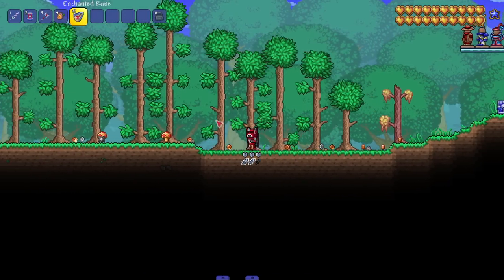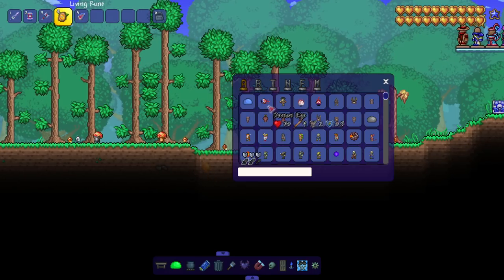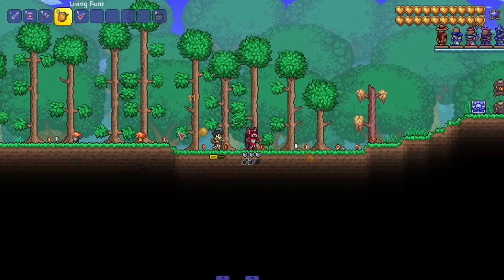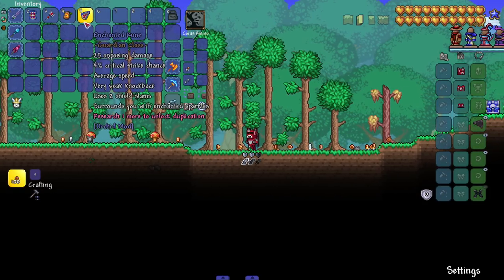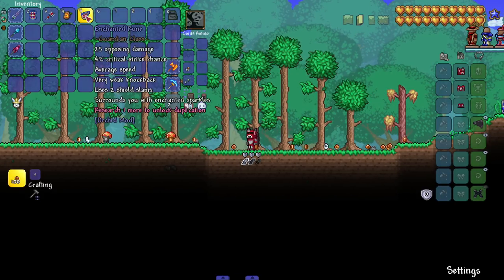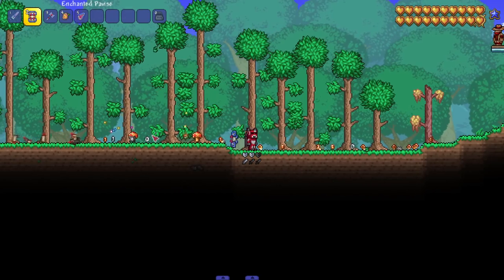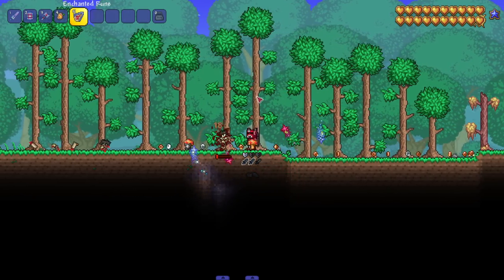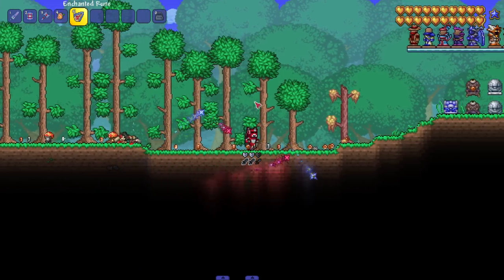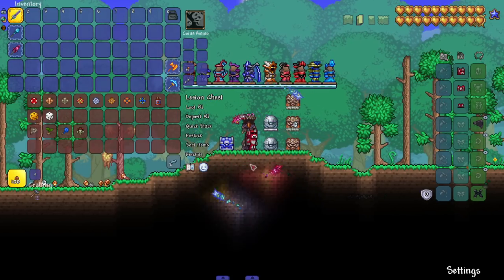We also have some rune weapons here — these aren't accessories, they're weapons. One surrounds you with enchanted sparkles, and another summons sap bubbles around you, giving a nice aura effect. The enchanted rune uses two shield slams, so you need to build up an attack first. Overall, the Guardian is a very unique, work-in-progress class in early stages — I'm interested to see where they take it.